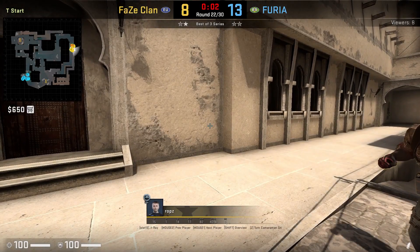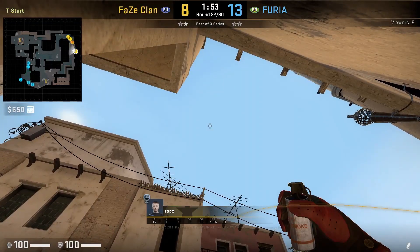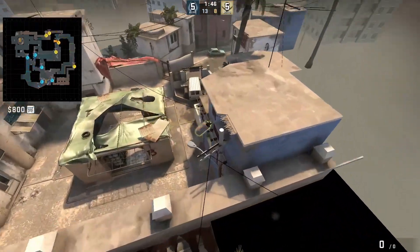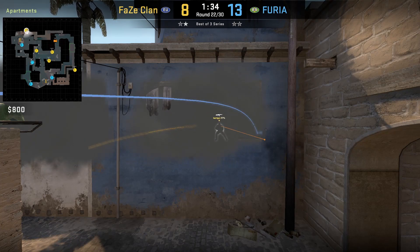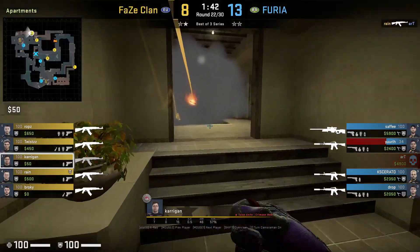Robs has this insane B apartment lurk smoke thrown from spawn. He backs up into a corner and I'll freeze the lineup for you. My friend Maxwell will show you how to throw this smoke following the clip. This smoke covers both apartment windows, and here Kerrigan will use this smoke for cover as he advances to throw more utility to show presence towards B.